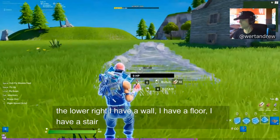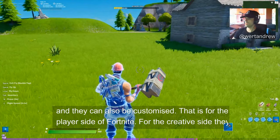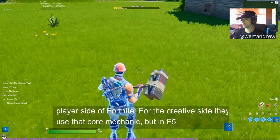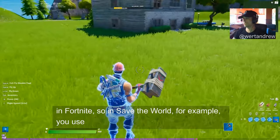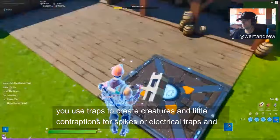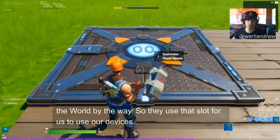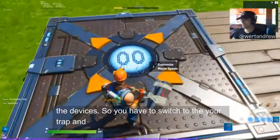Fortnite has building materials — a wall, floor, staircase, and roof piece. For the Creative side, there are also traps from Save the World mode — things like spikes, electrical traps, gas and poison. Epic uses that trap slot for us to place our devices. So you have to switch to your trap slot and then place the device. Once placed, you can always customize it to any setting you want.